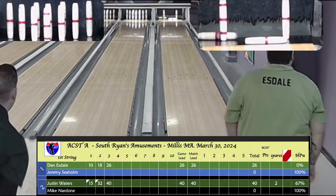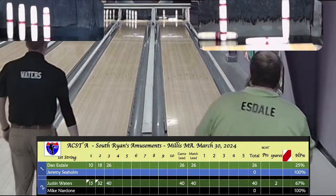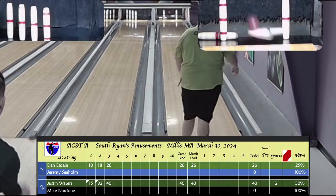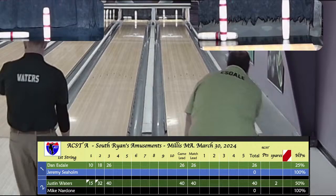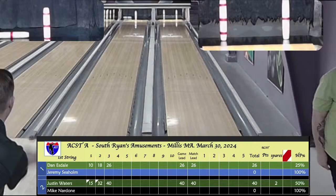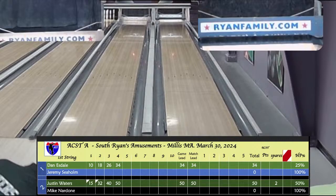Esdale found the head pin that time and his reward is a 4-6 split. He's got some wood down there to play with. Waters on box 4, just off the head pin — has a 4-horseman left. Esdale shooting at the 4-6 split, goes to the left on the wood and puts it between — another open box. Waters shooting at the 4-horseman, comes in on the 2-pin and leaves the head pin. Both bowlers open in box 4. Esdale tries to pick up just one, doesn't get anything, and that nice head pin hit rewards him with an 8. 10-box for Waters — 50 after 4.